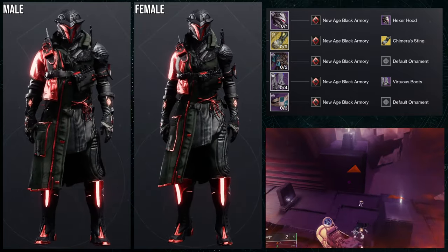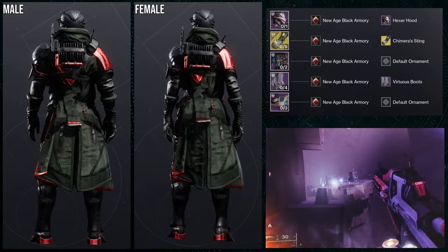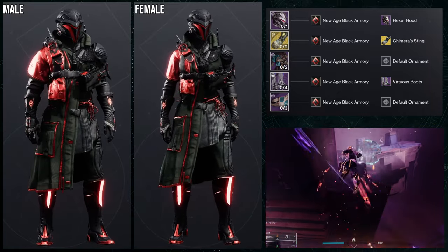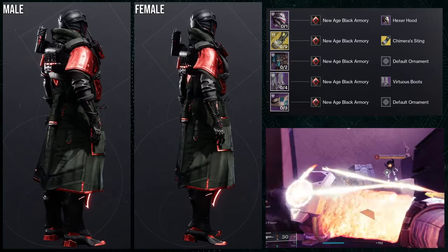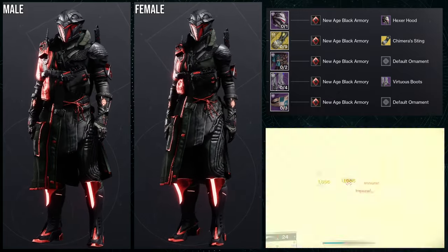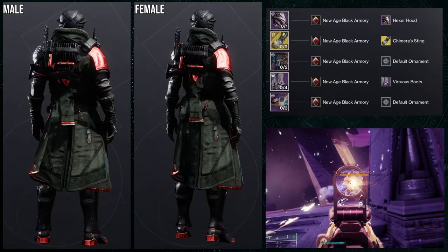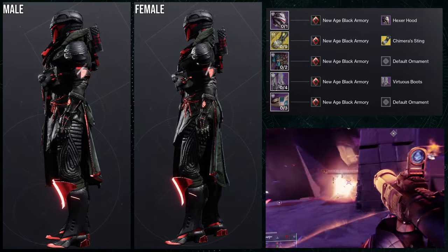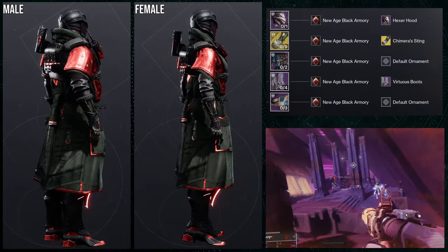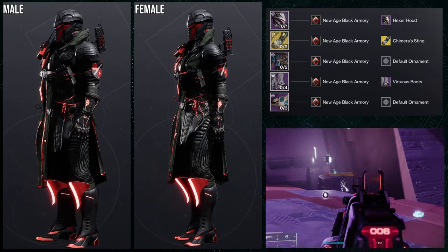For the helmet, Hexer Hood. Chest piece, First Ascent chest piece. Boots, Virtuous Boots. Bond, First Ascent Bond. I really like this set a lot. I actually want to say Necrotic Grips isn't the best fit — something bulkier would have been a bit better. The whole concept was a modernized soldier slash knight. The helmet and boots give off that knight vibe, and the asymmetrical tactical chest piece helps bridge that old-meets-new aesthetic. I really like this set — let me know what you guys think.